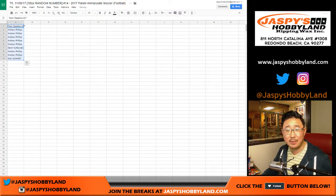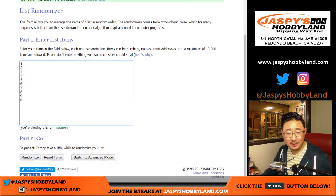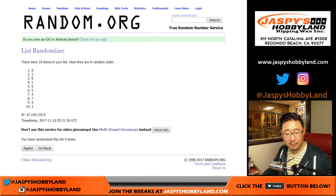After 11 times — come on, random.org. Give me like a five number. One, two, three, four, five, six, seven, eight, nine, ten, and 11.